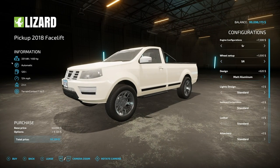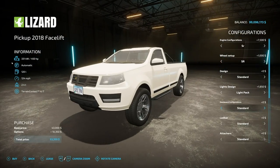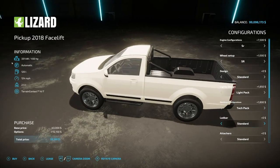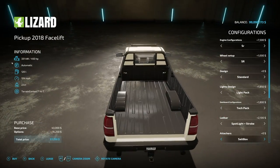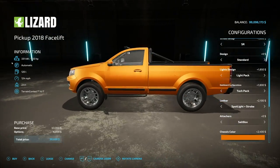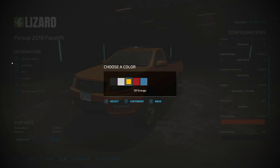Wheel setups include standard, sport design, and SR sport design. Design options include matte aluminum or glossy black on the grill pieces, or standard matte black. The lighting design adds fog lights. Dashboard configurations include a tech pack or standard. Light bar options: a spotlight on the top or spotlights with strobes — definitely got to get the strobes. There's also a salt box attachment that comes with this truck.